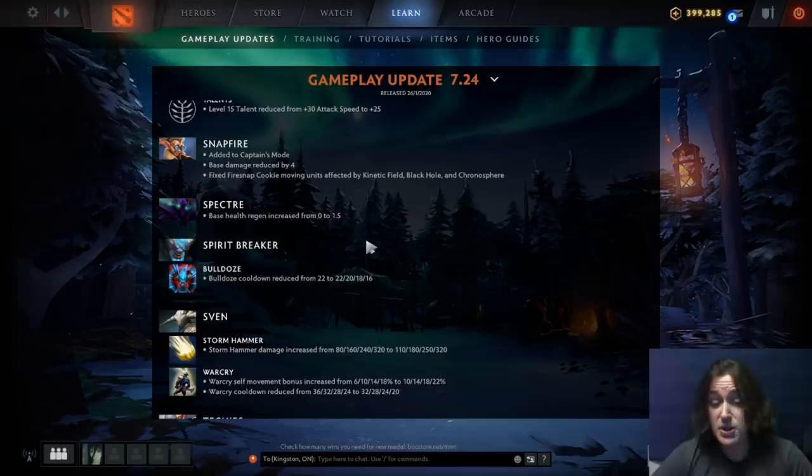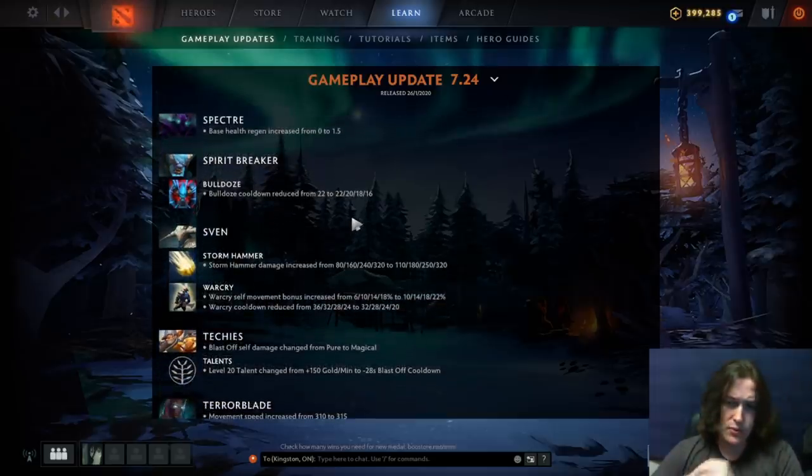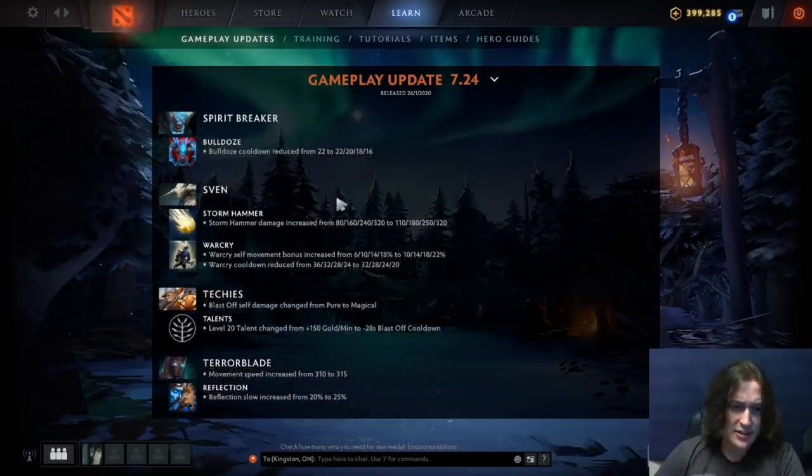Spectre: base HP regen from 0 to 1.5 — pretty crazy. This hero already has a lot of effective HP because it's very hard to harass her down in the laning stage with her armor and dispersion. Now she has 1.5 base HP regen — if she can just sit there and survive, she'll out-carry you. Spiritbreaker: Bulldoze cooldown reduced to 16 seconds, and I believe he also has a talent to reduce that again. You might be able to have like a permanent Bulldoze — decent hero.